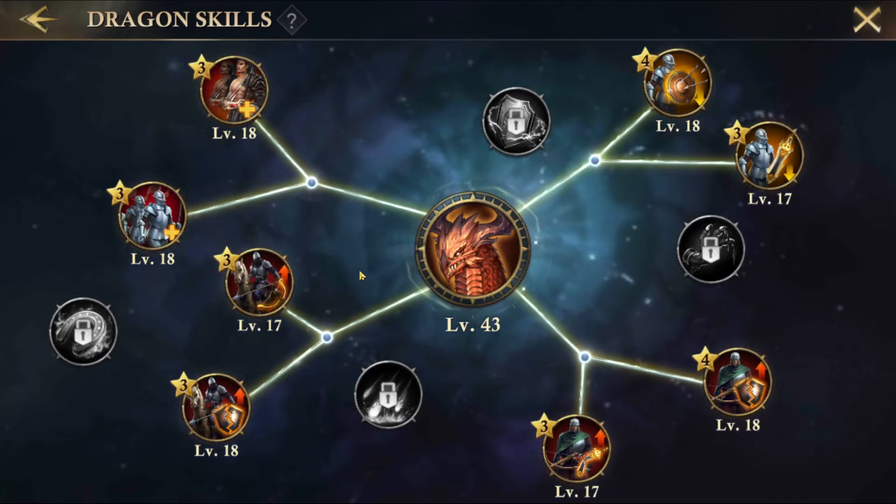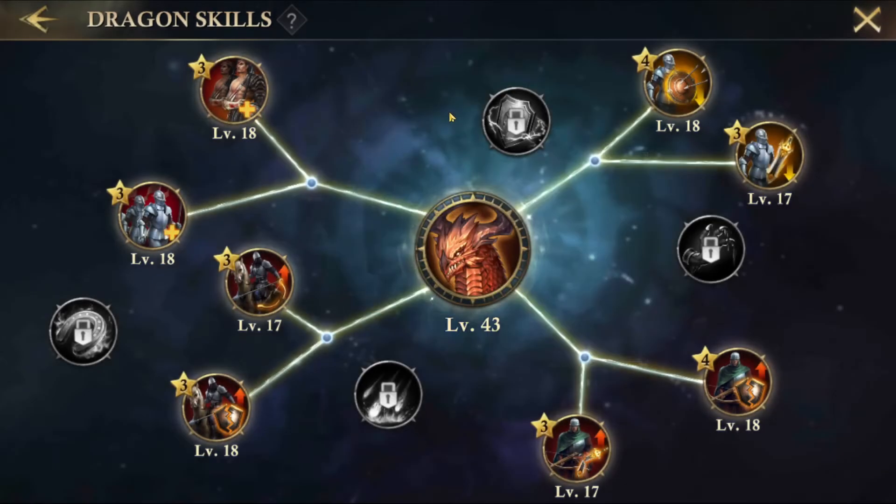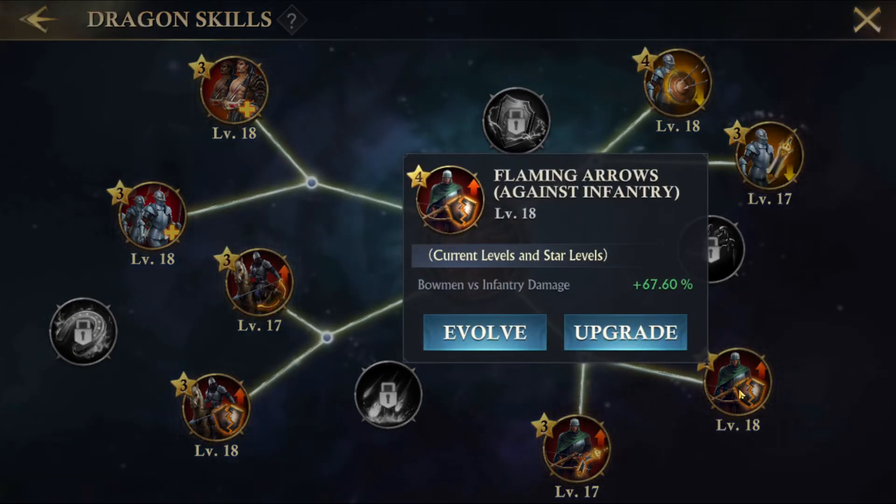Now I want to cover how to get a strong dragon. The first thing is the order in which you should focus, level, and evolve these skills. The single most important skill, in my opinion and many others', is the infantry versus bowman damage reduction. The meta for the game right now is bowman damage as the main damage most people use, and since your infantry dies first, this will help protect them and help them live longer, so you'll lose less troops in the long run.